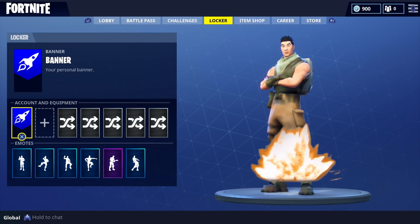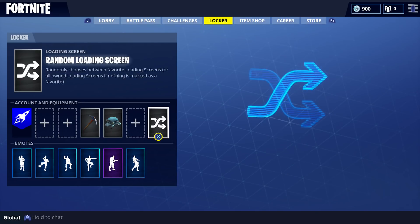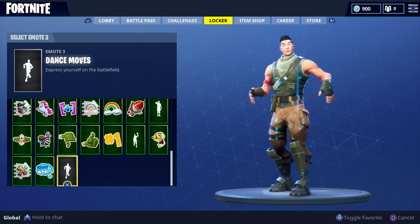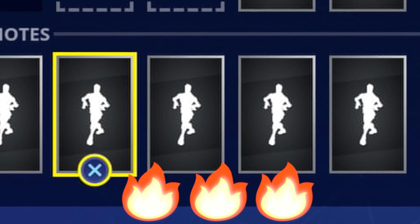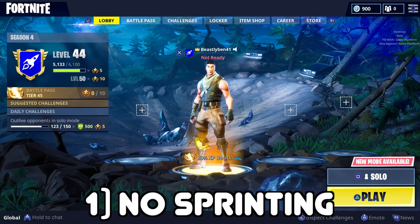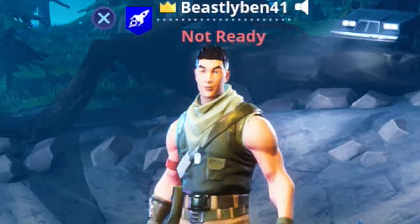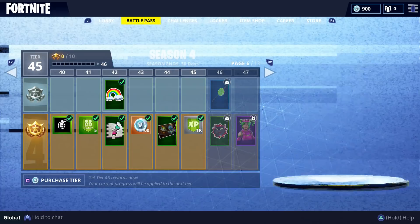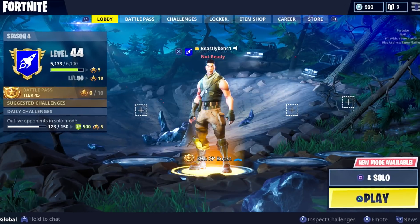I just copped this new alien-looking thing, gonna have to strip that away — boom, default. Obviously no back bling, default pickaxe, no trail, no background. I'm also gonna make all these skins do the default skin dance in true default fashion — boom, there we go, all six. So let me explain the challenge: I'm not allowed to sprint, I have to wait three seconds before I build, every bush I find I have to throw that on, and every time I get a kill I have to pop the default dance.